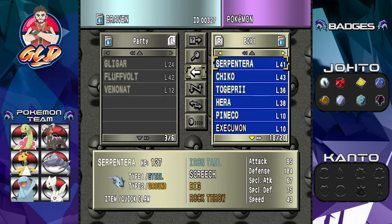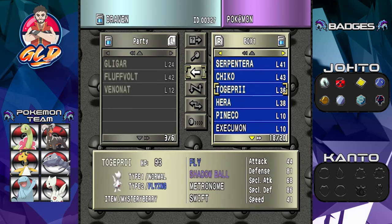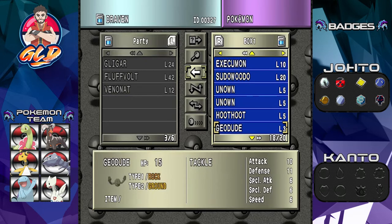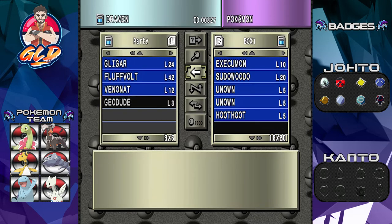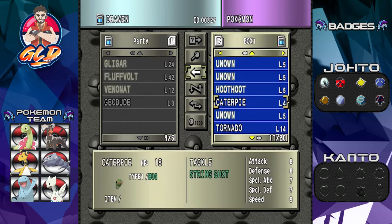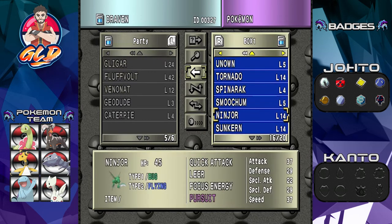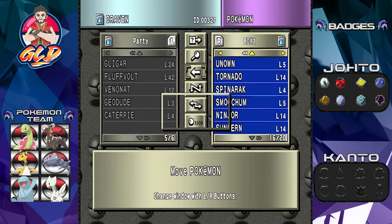Let's go ahead and put Venonat there. The Pokemon that we can trade without any issues is either Geodude or Caterpie. Ninja is going to give us an issue, so we're not going to be trading Ninja — we'll just keep two Pokemon there.